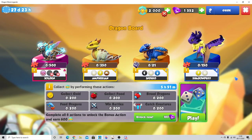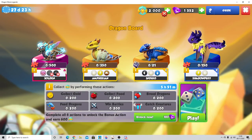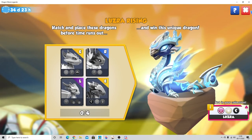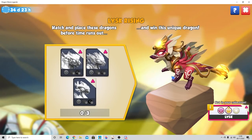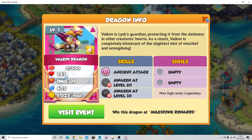This is our first look — these events work quite similarly to the castle events. We've got the same tasks, and the only real difference is that we progress on a board. We've got Ancient Soldan as the ancient dragon reward, amphibian, indigo, and shadow puff as rewards, Luzra as one of the ancients, Lisk as the major reward dragon, and Valkov in the ancient chest.